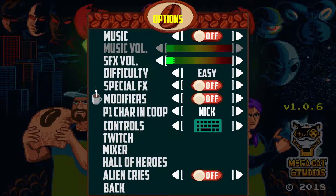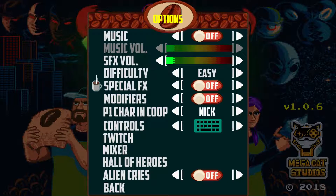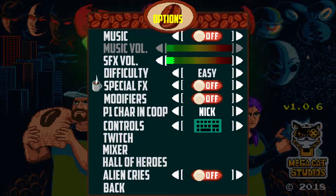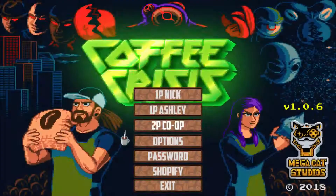Modifiers — this is probably something you can use to change the game. Special effects probably as well. Maybe it's graphical effects, I'm not sure. I picked easy difficulty and a very small amount of sound. Let's just play the game. I think X is the attack.